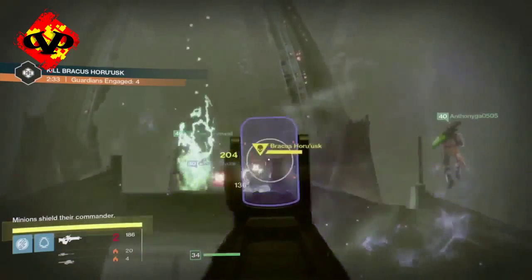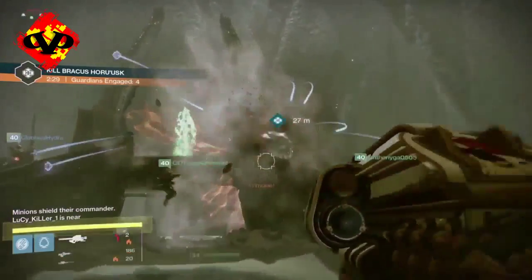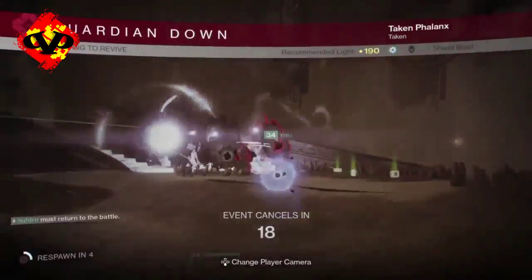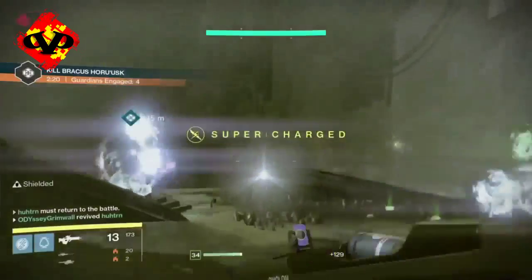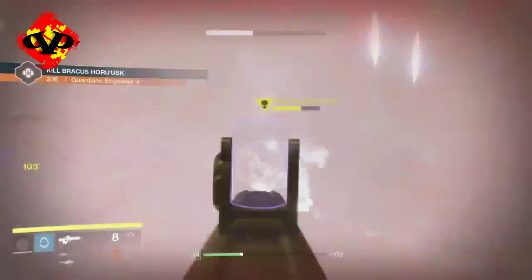This guy right here is very easy. All you have to do is kill everything in the room and then shoot him, and he'll eventually die. Just make sure that you kill all his minions and he'll go down in no time. I hope this helped for this boss, and I will start commentating on the next boss. Let's go.